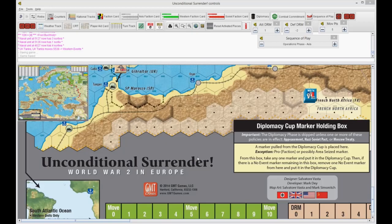Welcome back, everybody, to Unconditional Surrender, the me, myself, and I playthrough of the main event scenario. The game is published by GMT Games, designed by Salvatore Vasta. We are ready to go into the Western operations of the August 1942 turn, and hopefully we'll get to the Soviets as well in this segment.